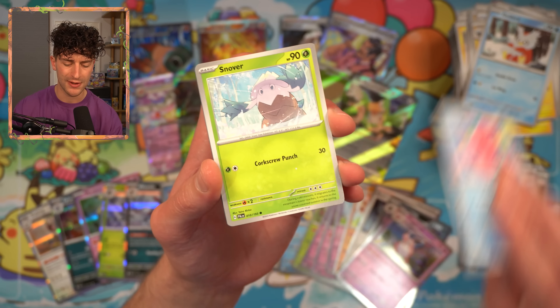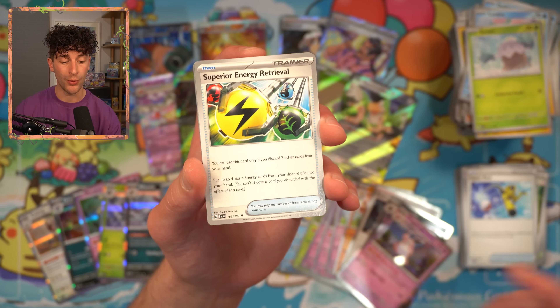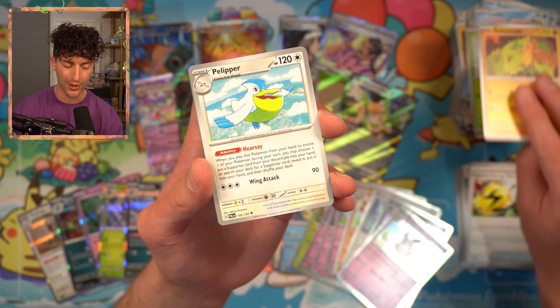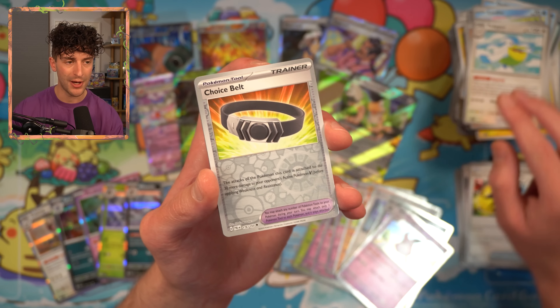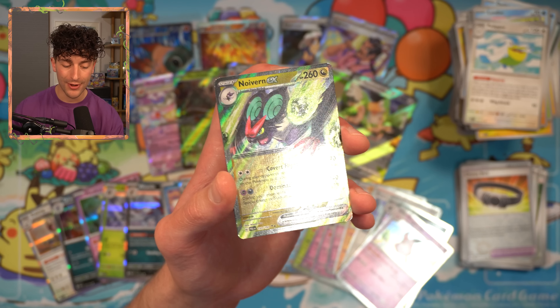Luvdisc. Snom. Superior Energy Retrieval — we got two of them now. Another Sudowoodo — definitely three of those. Pelipper. Choice Belt — there we go. Tinkatuff. And a Naivete EX — this is another playable card. I don't know how good it's going to be. I think you need to play it in Regidrago. Where are the Chien-Pao at? I need my Chien-Pao.